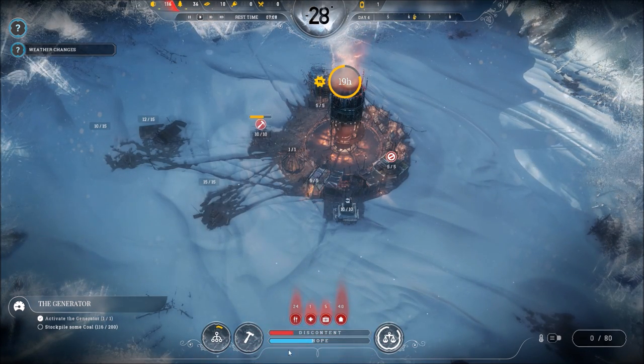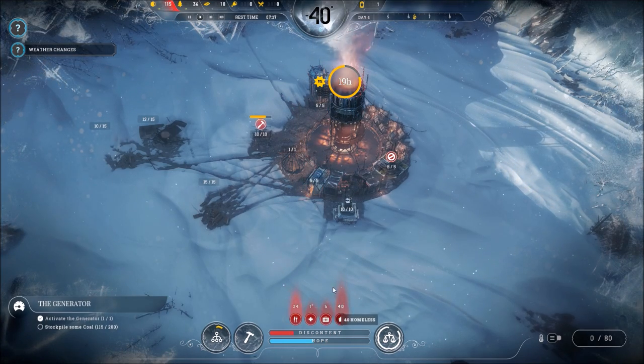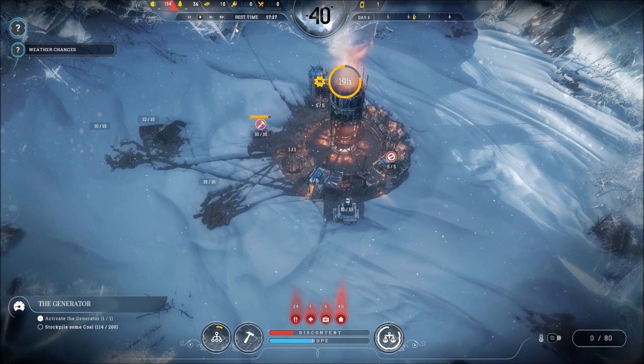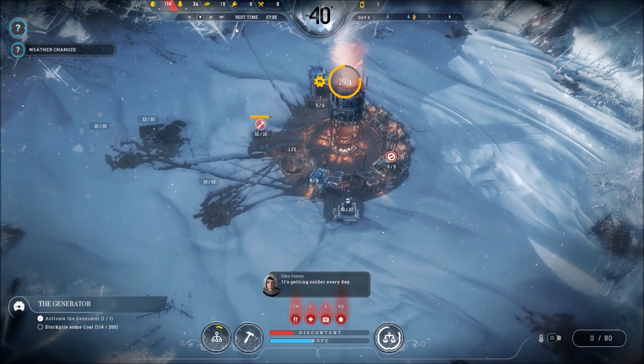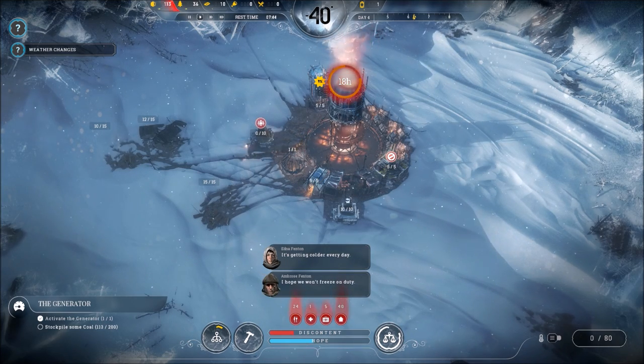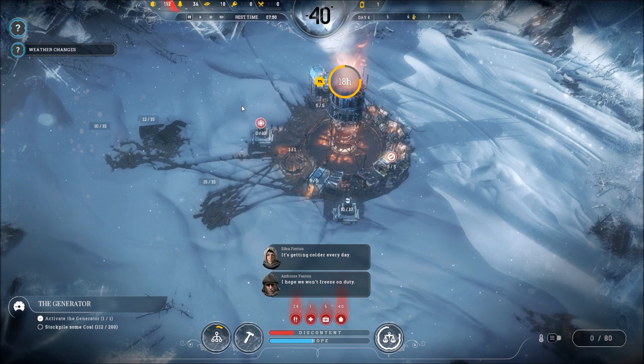Discontent is on the rise — food's a problem and kids are working, but I think this is a good place to call it a day. So this is Frostpunk — it's not available yet. I'll put a link in the description for the Steam page so you can check it out. We're down to 40 below on day four now. I think we're probably going to continue this — I want to see the full ten days and see where we can get. We'll make another episode. Thanks for watching, and I'll see you next time.